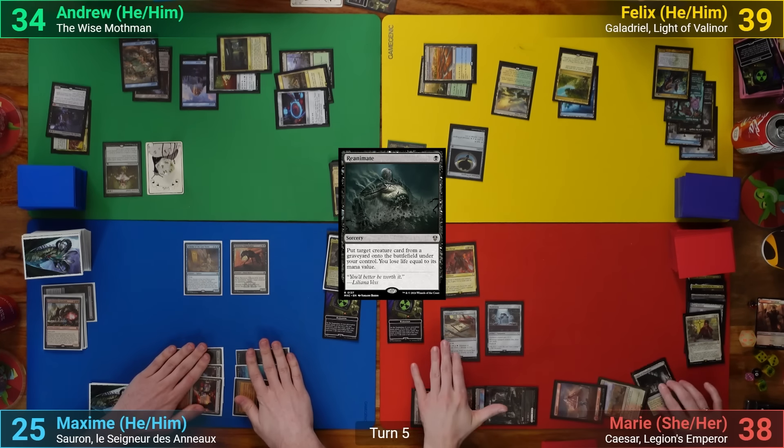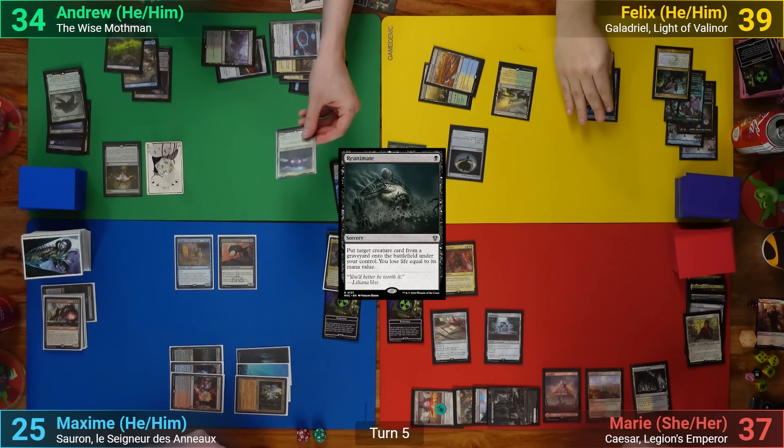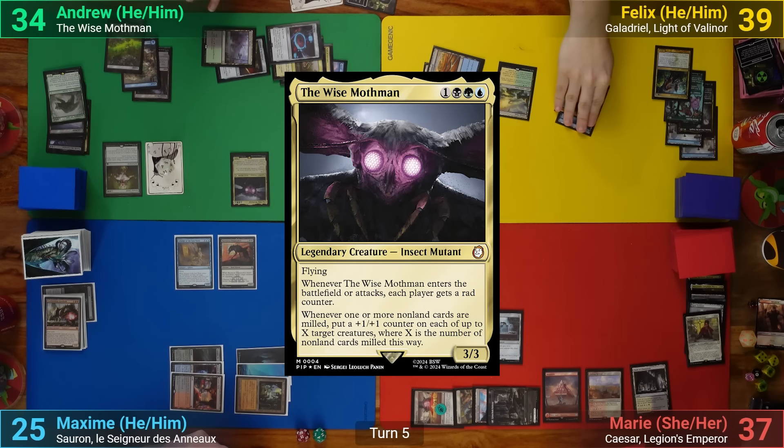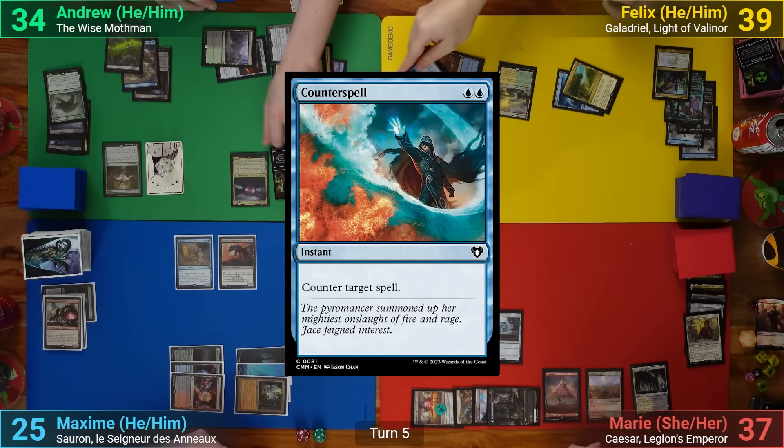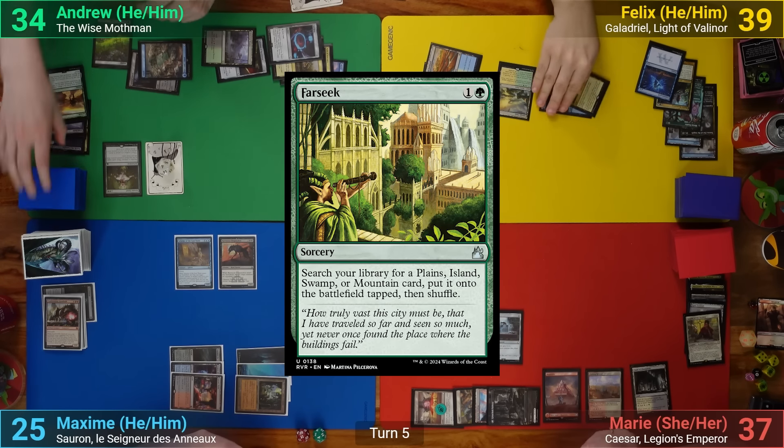I respond to the targeting by sacrificing Tox Roll to Greater Good, drawing seven and discarding three. Max passes. I draw, play a Swamp, and recast Mothman — but Felix is ready with a Counterspell. I then just cast Farseek to find a land and pass.